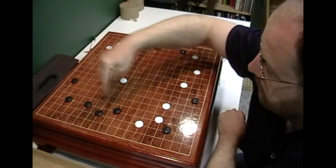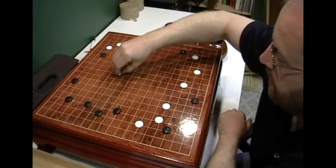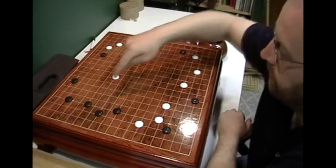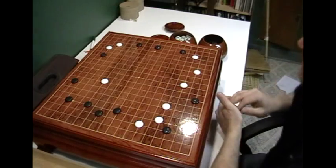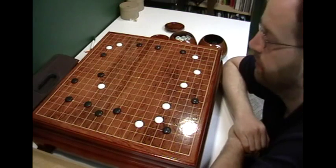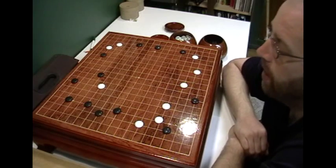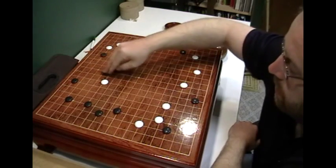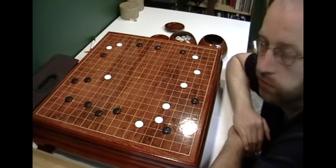So here's your opponent's strength — you have an imaginary line right here. One, two, three, four. So maybe here or here — that's probably the closest you want to get. Actually, that's one, two, three, four — so you can probably play here. Any closer and now you're under attack again, not so good. You should probably be back some more. Four spaces away from your opponent's strength — that's tip number one.